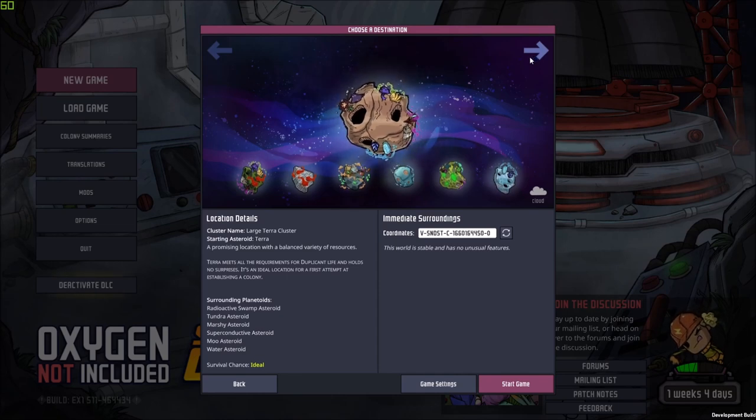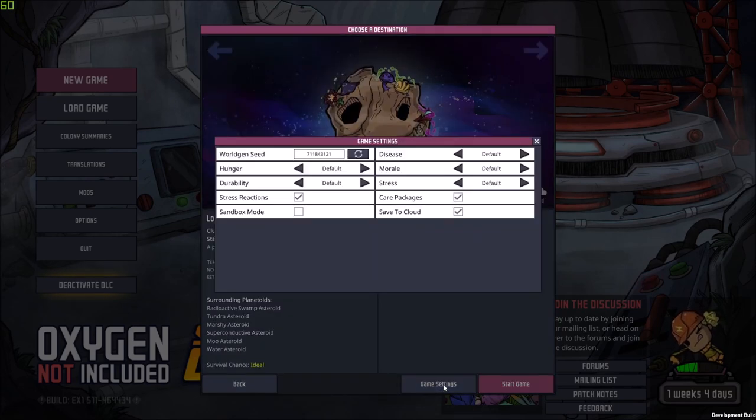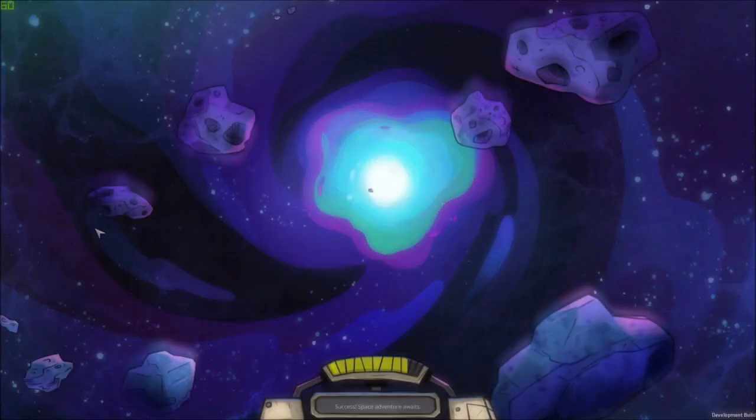This is the only destination that we have, so let's press it a couple of times to randomize the coordinates and we are good to go. Let's see the game settings — everything is default: care packages, save to cloud, sandbox mode, tracks reaction — we want all of that, so let's start the game.